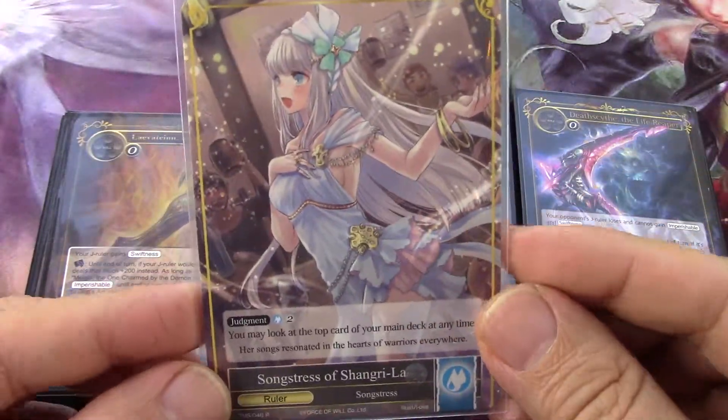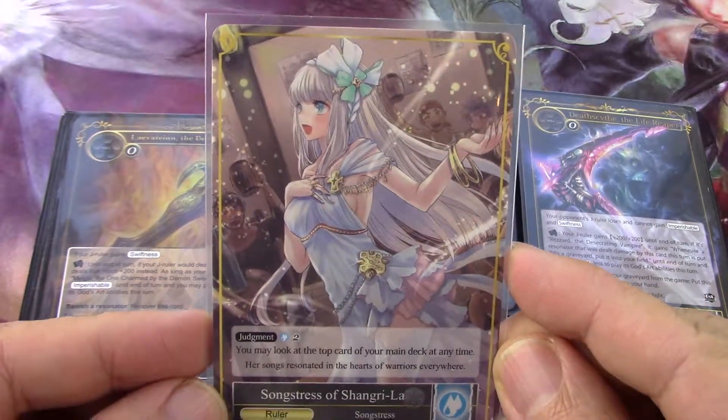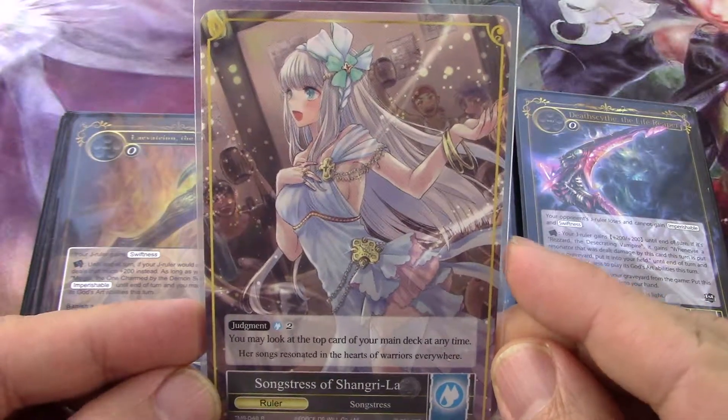Let's go over Xi'an. This is a Xi'an deck. Xi'an, on the ruler's side, has a two blue judgment.